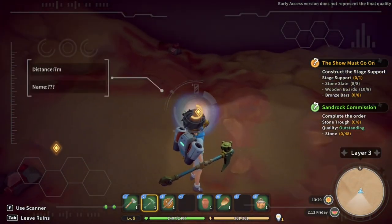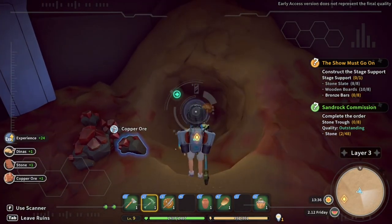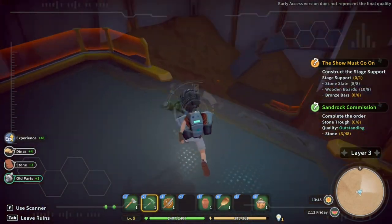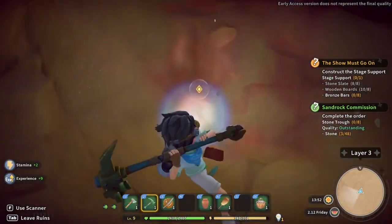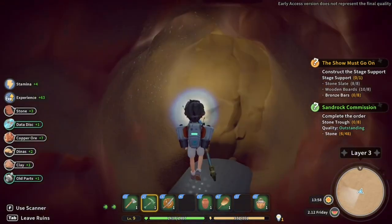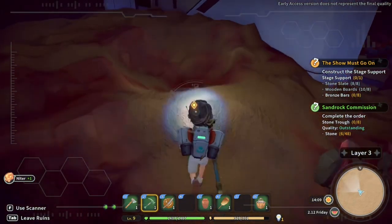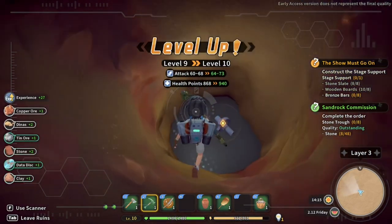I've got something on the scanner down there — not sure what it is, but let's dig our way to it. That could be an entrance of some kind. There we go — we've possibly got a relic or something. Let's dig to that and see what we find. There we go — we found old parts! That's pretty good, and there's something else there as well. Let's dig down — we leveled up too — and more old parts again.